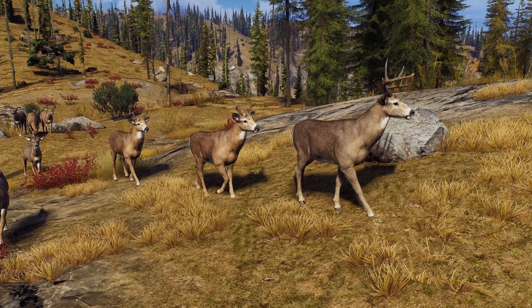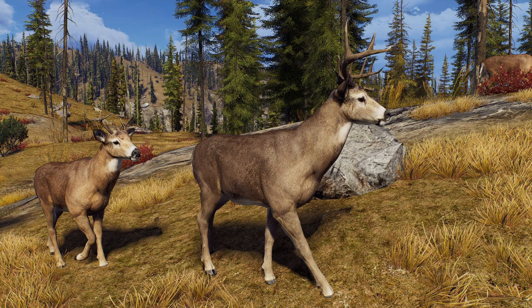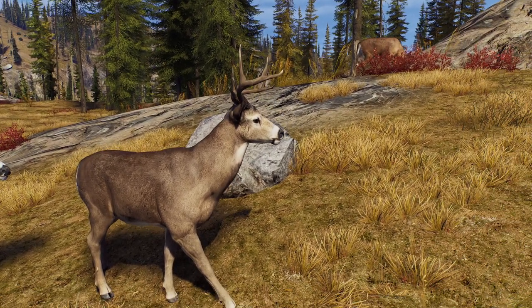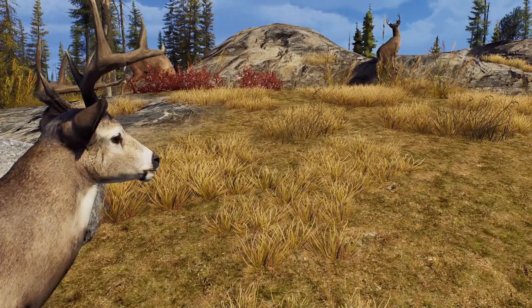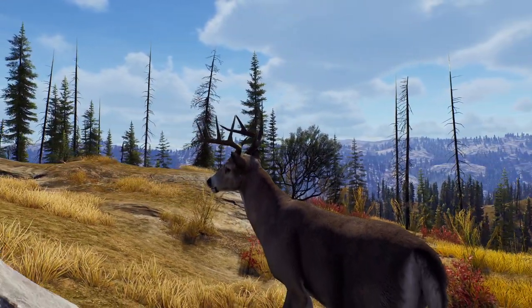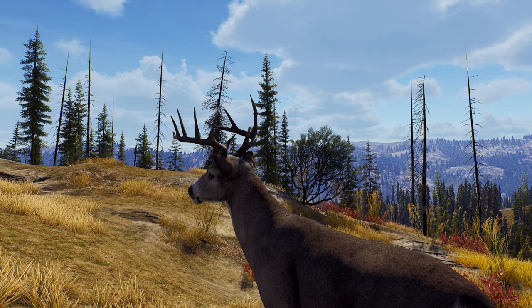We've got a herd of whitetail deer here. Looking at this gentleman, he is a two-star adult. Before, I used to look at a two-star adult and think he could potentially become a five-star. Now let's look at him properly. Looking at his antlers - on the left side closest to us, he has one, two, three points. Going to his right-hand side, he's got one, two, three, four, five, six points.